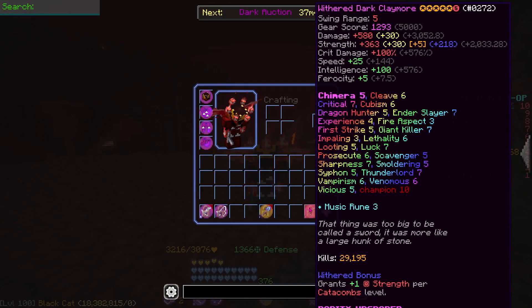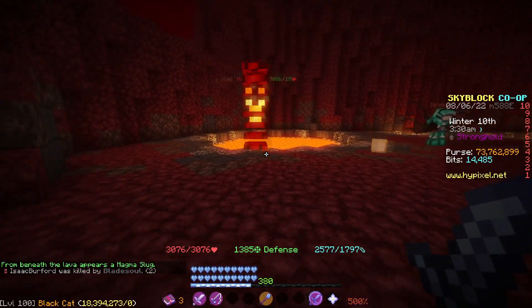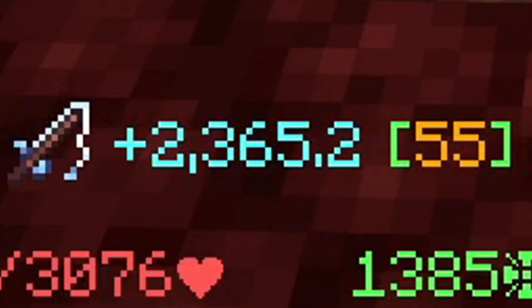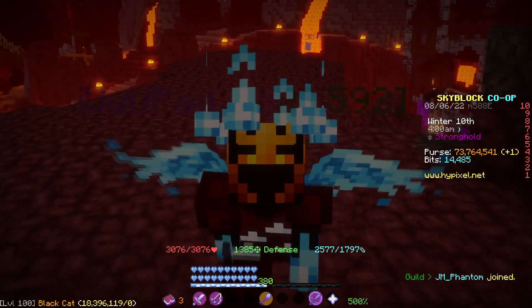Now let's do the exact same thing except we're going to use the Champion 10 claymore. We got a magma slug — I'm going to kill it with the claymore. Watch how much XP I get. As you can see, we just got 2365 XP. So we literally got 10% more XP by using the Champion enchant. I'm not sure why, but I guess it's a bug.